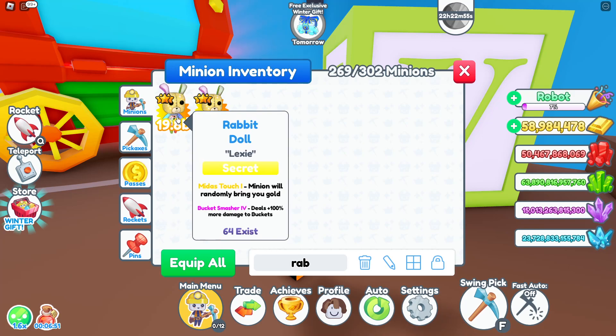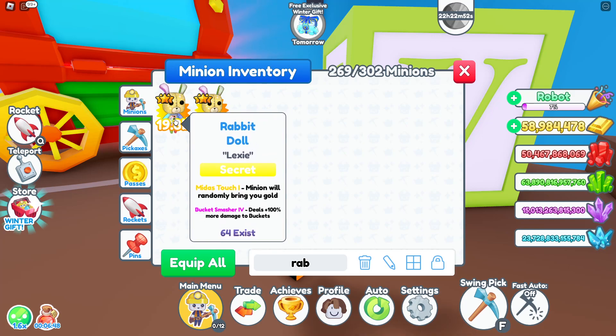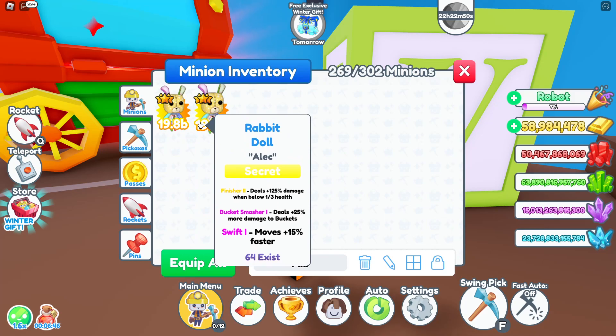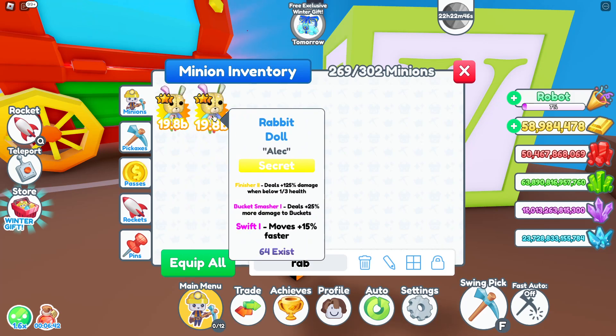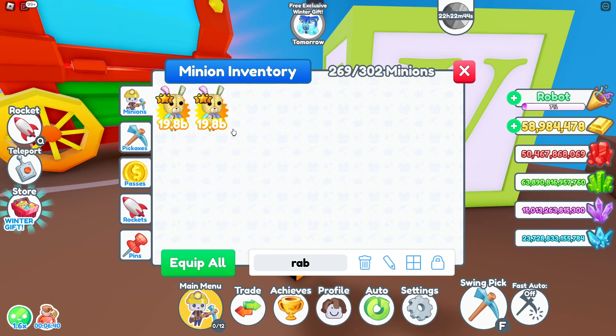Here's the new rabbit doll secret minion. I've managed to hatch it with a Midas Touch 1 and another one with Finisher 2. I'm going to try and go for the gold chest now and try and make rainbow and dark matter versions of these, so stay tuned for a future video.